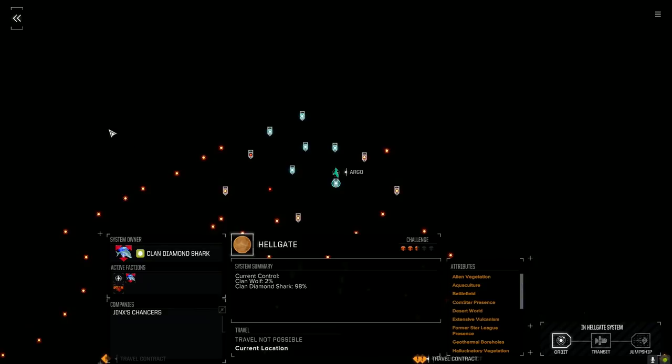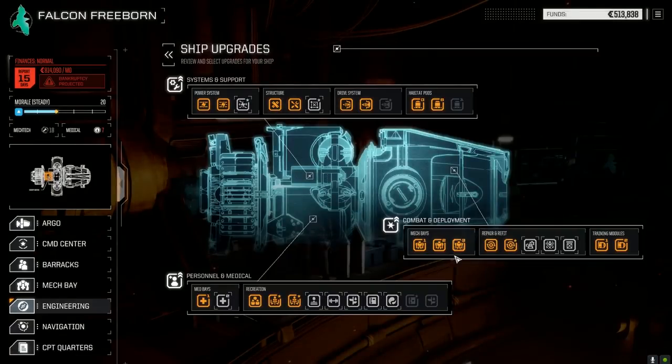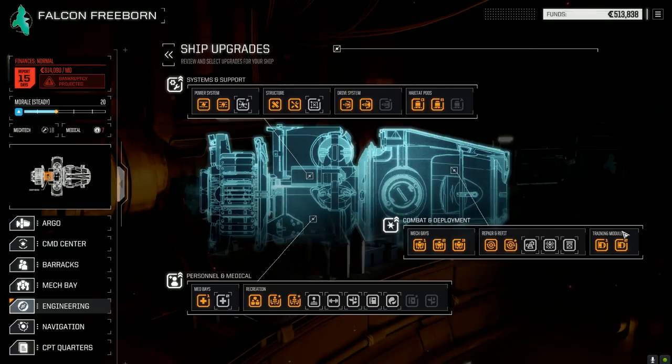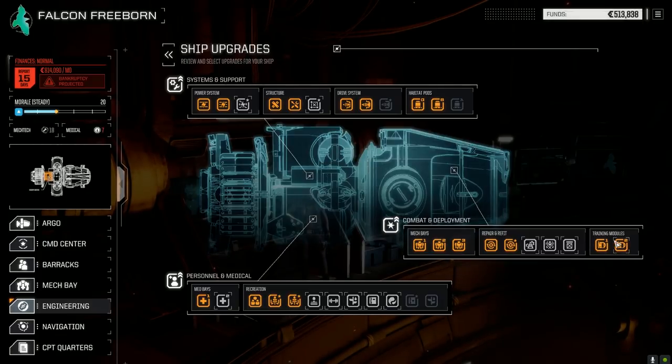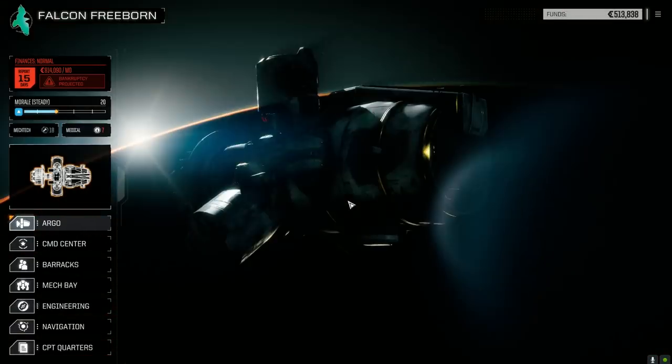Let's have a look at engineering. We've got our third mech bay up and running at 100% because we have the improved automation already installed. On the way here I managed to get the second training module up and running, which is great. I sold a bunch of stuff, made it through the financial report, still got some C-bills left. Having 50 instead of 30 XP every day is great news.